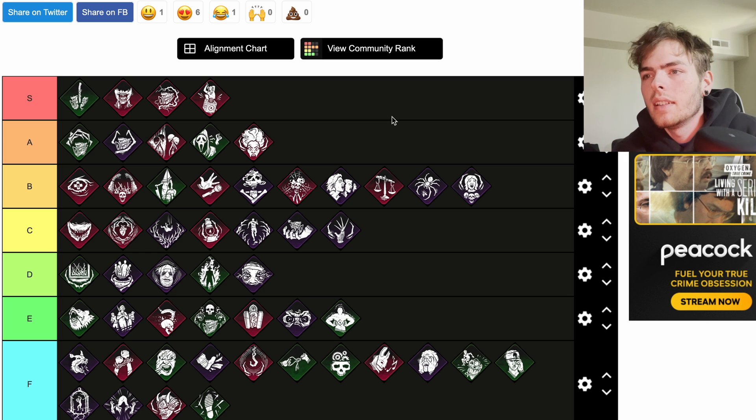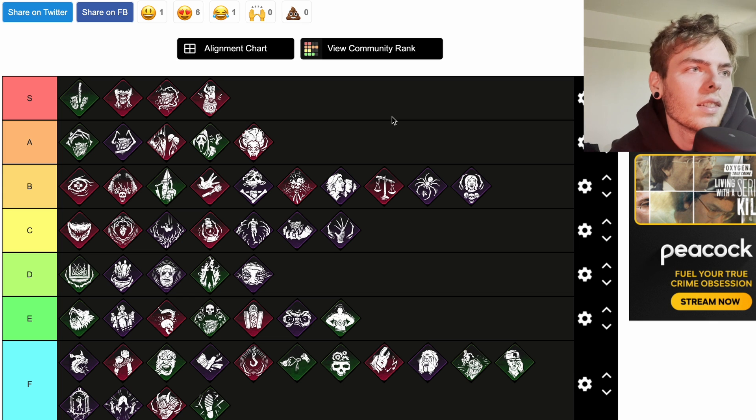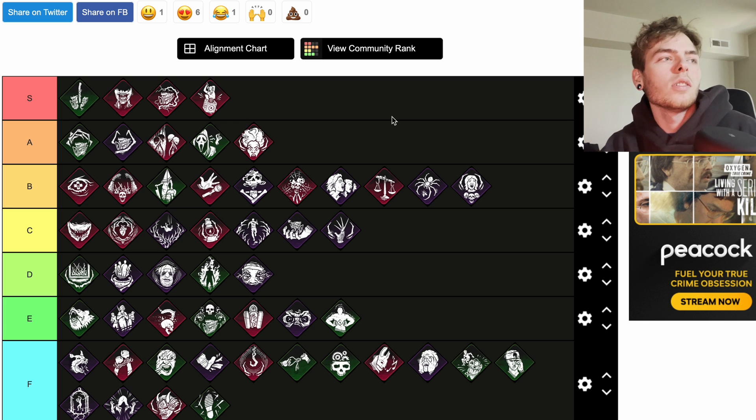Scourge Hook: Gift of Pain is a teachable Cenobite perk. Each time a survivor is unhooked from a scourge hook, the survivor suffers from Hemorrhage and Mangled until fully healed. Upon being healed, the survivor suffers a 16 percent action speed penalty to repairing until they are injured again. That's pretty decent — I'd put that at C.